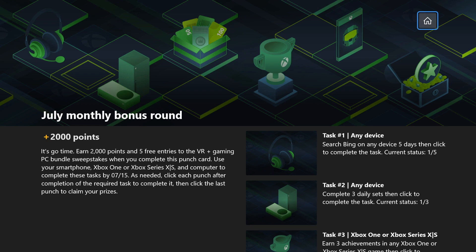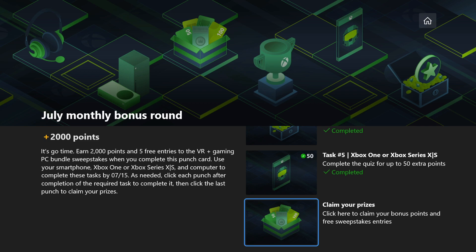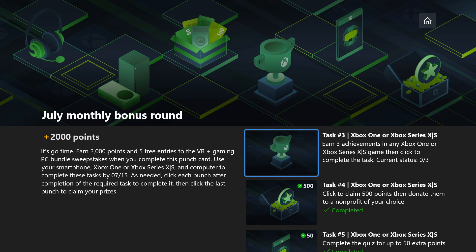Task number five is done, and task number six will be to claim the prizes — I'll talk a little more about that at the end. For now, let's go ahead and work on the three achievements in an Xbox One game.